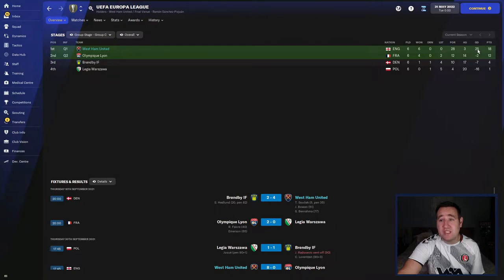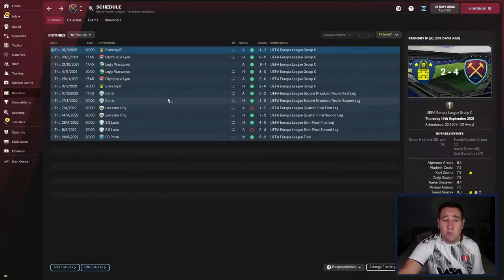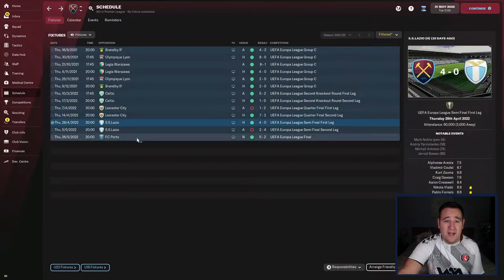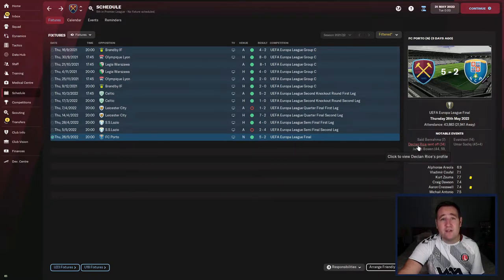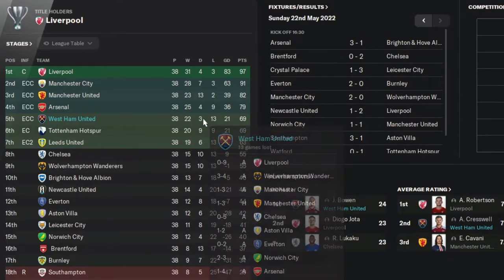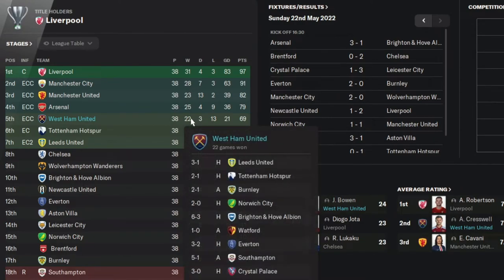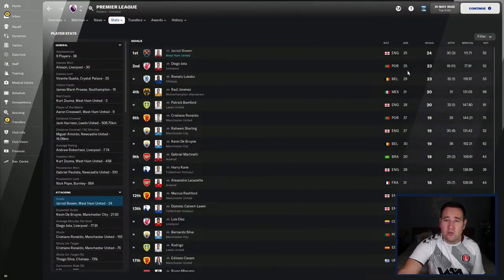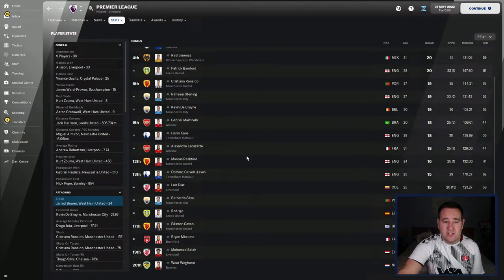In the Europa League group stages we topped it with 18 points, goals scored 28, only conceded three goals in the group — amazing. The knockout rounds went very well: beat Celtic along the way, beat Leicester along the way 7-2 at home, Lazio along the way, then Porto in the final. We even had Declan Rice sent off on the 34th minute and we still won 5-2 — Europa League winners! In the league: 69 points, goals against 21, lost 13, drew three and won 22. We don't like draws, we either win or lose — it's all out attack, fifth place.